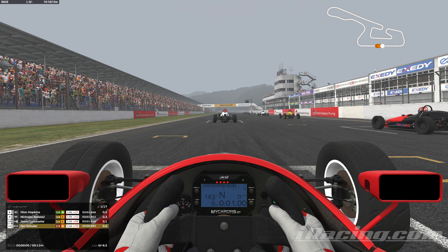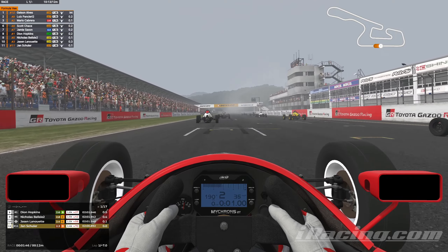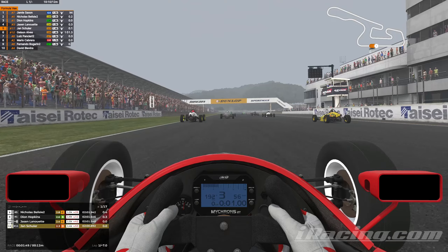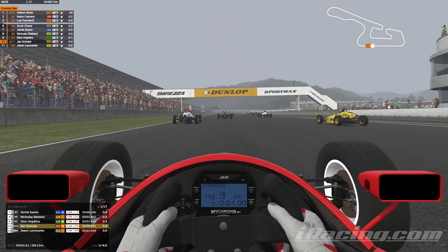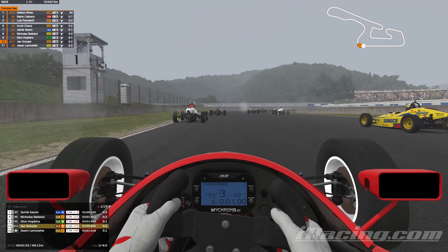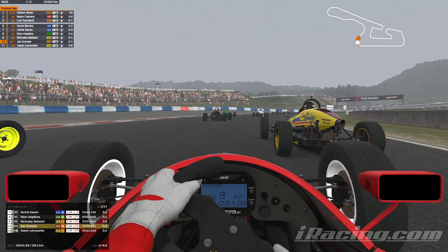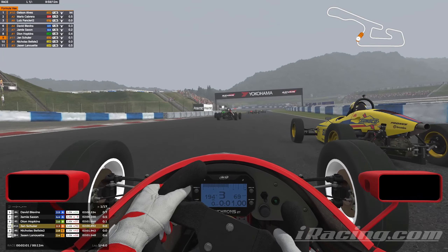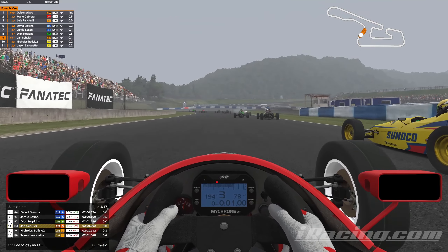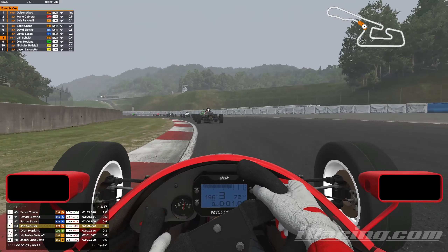As we get ready for five red lights, we have Lynette to our right, Belial in front of us. We are ready to go racing once again. We get a very good start — Lynette to our right doesn't look to be very quick and we make a place up. That's P10 right off the start as we head into T1. We have Hopkins to our right and Belial right in front of us. And we actually get a much better corner than Belial, so that is another place up into P9. Hopkins to our right also gets past, so that is three positions into the first turn.